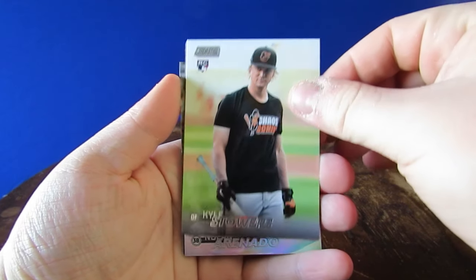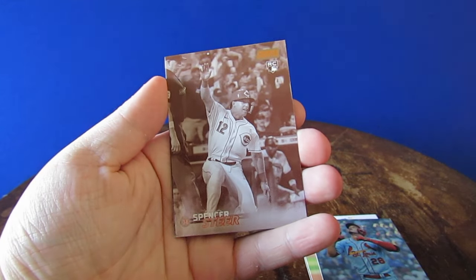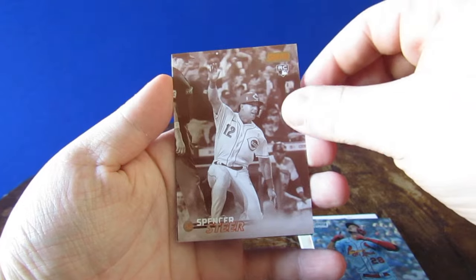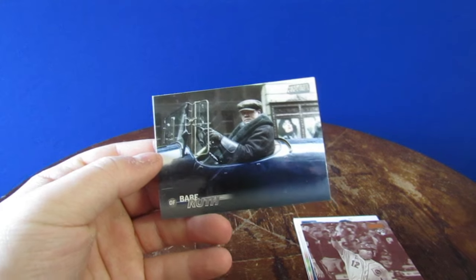Kyle Stowers rookie. A Nolan Arenado chrome — that's a cool looking one. I got the steer sepia. That's a great hit. I love me some steer. That's a very cool picture too. And the Babe — nice. The Babe Ruth in his little car with his cute little hat on.